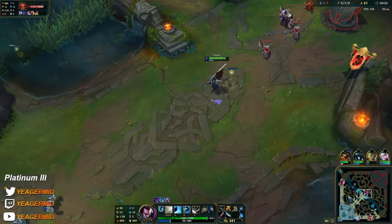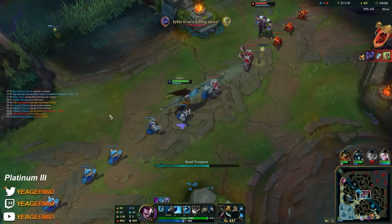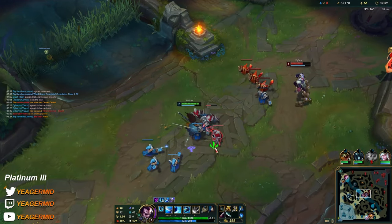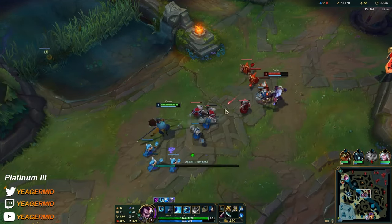Dodging his Q is so crucial because if your shield goes down it's just a free trade for him. At least try to make sure it's not going to be the detonation part of it, because that's where a lot of the damage is — especially if this guy is maxing it first.